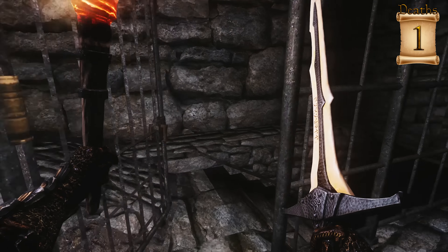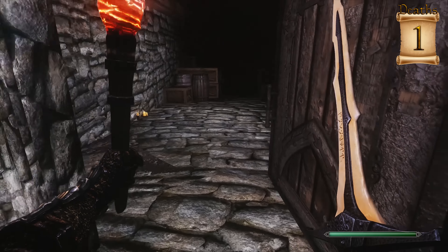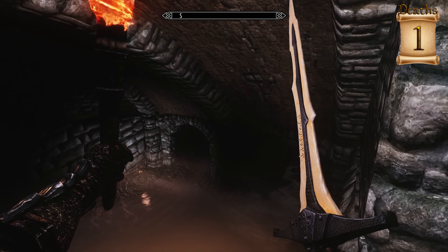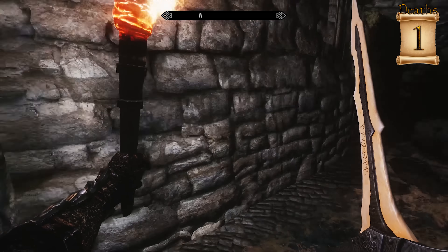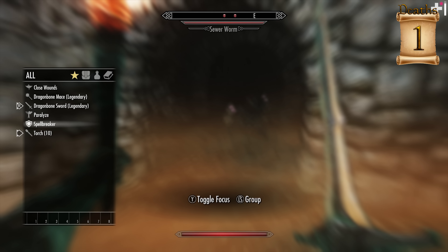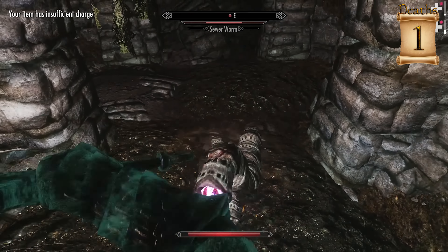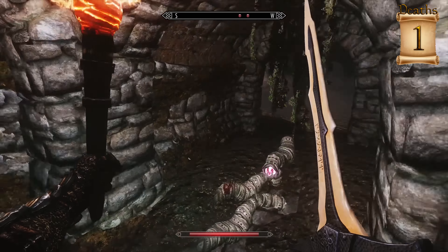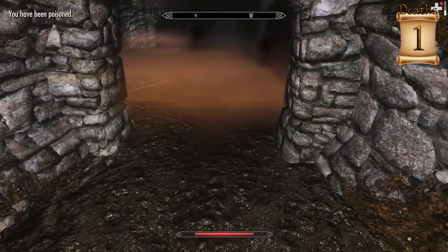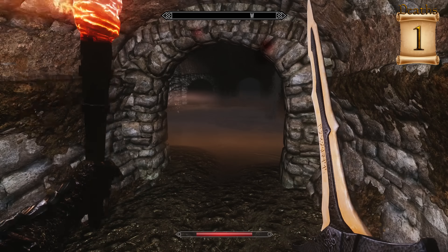We'll go down. Let's jump down here. I do not believe we've been here — this looks new. Oh my goodness — sewer worm. Scary as hell, man. That is a creepy enemy — they look pretty weak though.